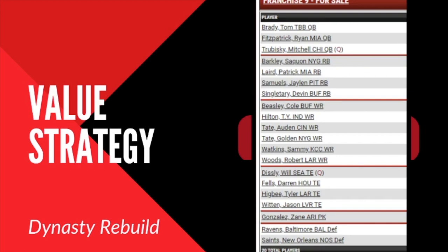At tight end: Jason Witten doesn't have a lot of dynasty value — if a contending team needs a tight end I might sell him for a third or fourth round pick, but he's got one year left and isn't the featured tight end in Las Vegas. Tyler Higbee I'll keep — I really liked his development in 2019 with the Rams. Darren Fells will most likely be a cut. Will Dissly I'll keep even though the Seahawks acquired Greg Olsen — Dissly is a good tight end I'm willing to sit on until 2021.